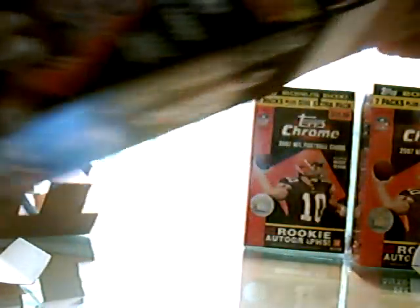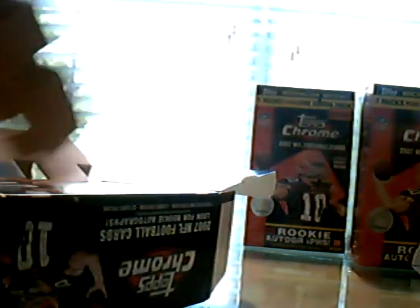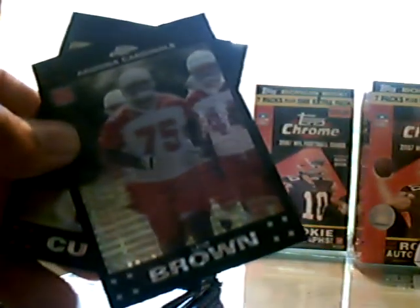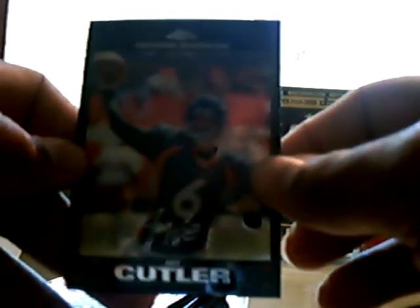Opening this box. Tart Heap again. Flite to 420, number 114. Is a Levi Brown X-Fractor Rookie Card. And Jay Cutler.